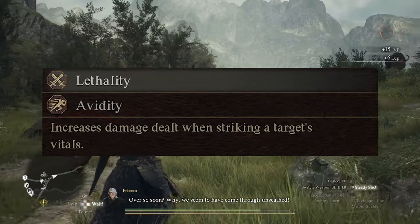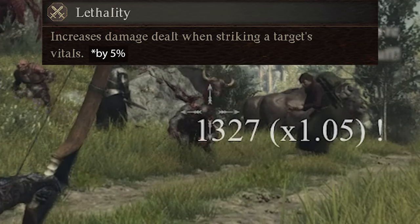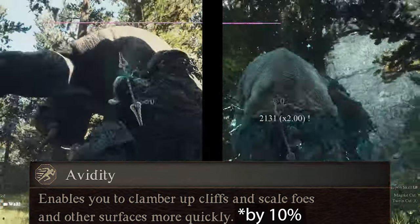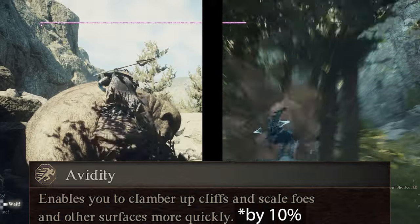At rank 8, archers get Lethality. Lethality is one of the better DPS augments because of its frequent activation — targeting an enemy weak spot grants an additional 5% damage bonus. Lastly at rank 9, archers unlock Avidity. Avidity allows you to climb on large enemies 10% faster. Because pawns like to climb on enemies, I do sometimes equip Avidity on them.